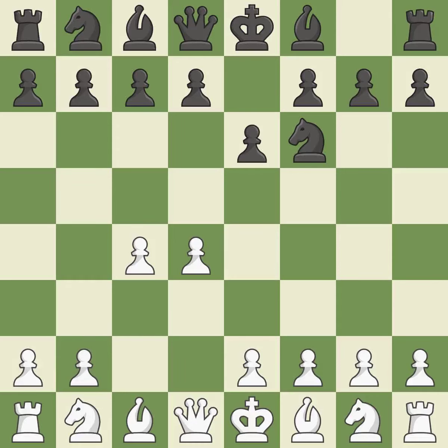The move E6 creates a line for the dark-squared bishop, sets up a rapid castle, and prepares to push a pawn to D5 and recover the piece if it is taken. NF3 develops toward the center, putting pressure on the E5 square and adding another defender to the D4 pawn, as it occupies space in the center, attacks the C4 pawn, and aids in maintaining control of the E4 square.